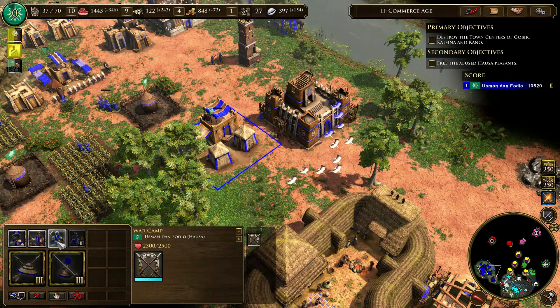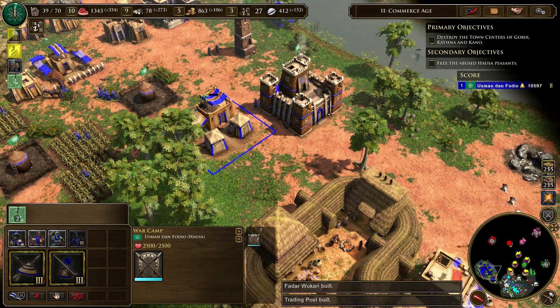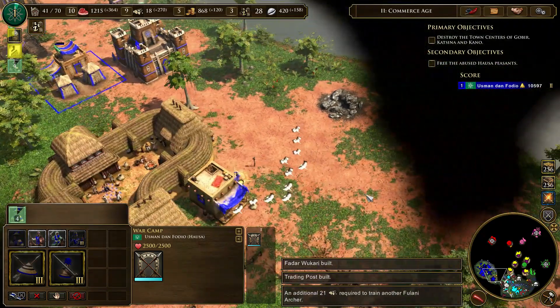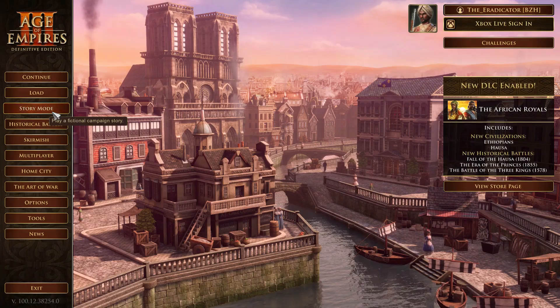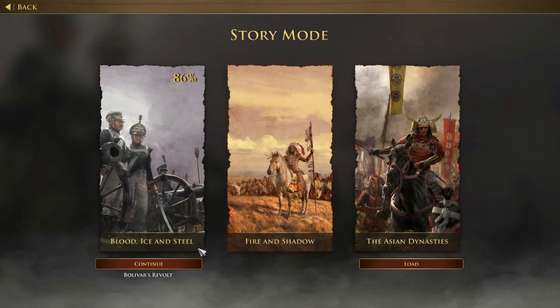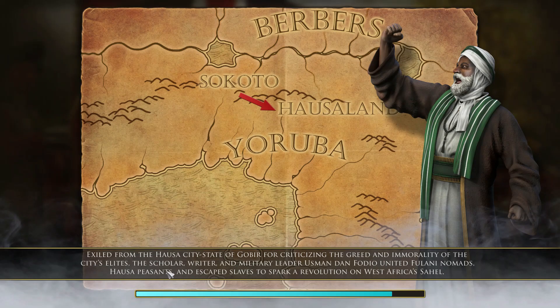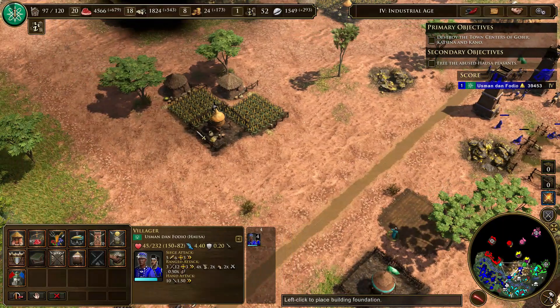Let's jump straight to the content provided by this African Royals DLC. As mentioned earlier, it is a DLC and not an expansion, so if you were expecting full-fledged campaigns like in Warchiefs or Asian Dynasties, then you are in for a disappointment. The only additional content given to solo players were a few maps for random games and three historical scenarios, which follow the footsteps of the two new civilizations introduced in the DLC — the Hausa, located in modern-day Nigeria, and the Ethiopians — as well as a third scenario that lets you play as the Moroccans, which in my opinion highlights an impression of laziness surrounding this DLC.